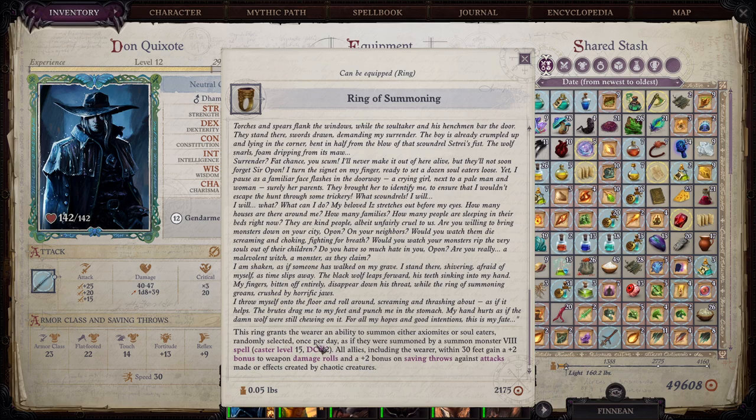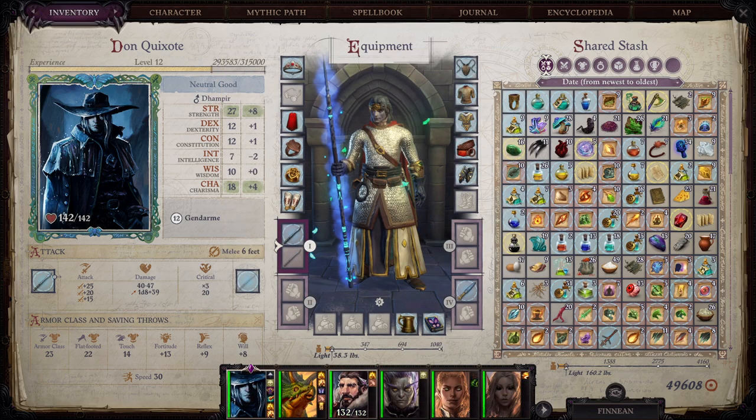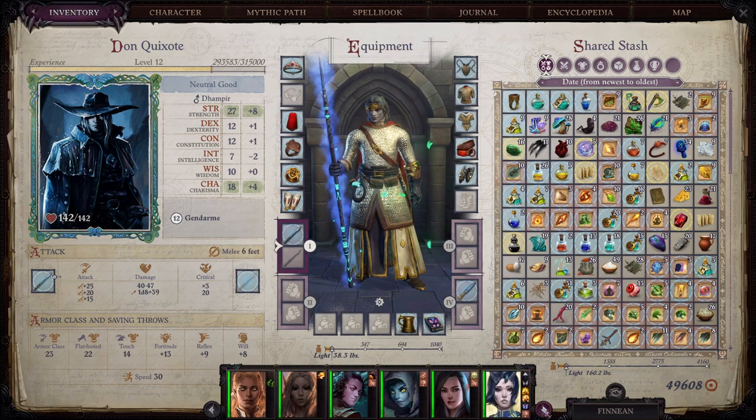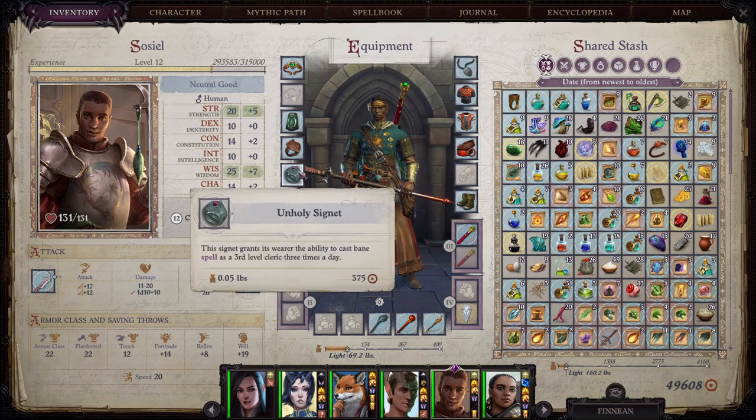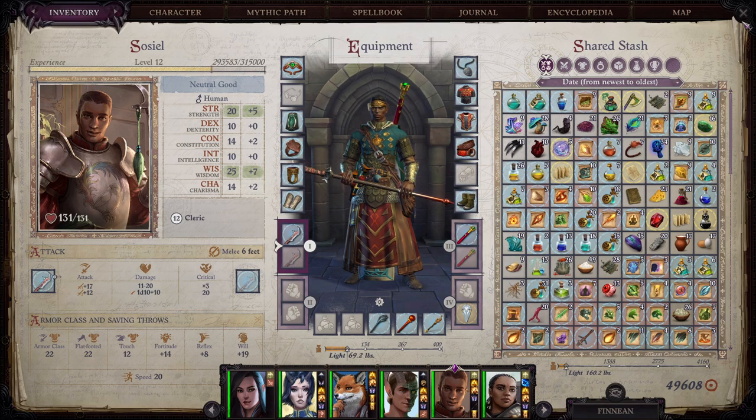The ring grants the wearer the ability to summon either axiomites or soul eaters, randomly selected once per day, as if summoned by a Summon Monster 8 spell. All allies including the wearer within 30 feet gain a plus 2 bonus to weapon damage rolls and a plus 2 bonus on saving throws against attacks made or effects created by chaotic creatures. Seems really good. Yeah, he does not need that — so there you go, buddy.